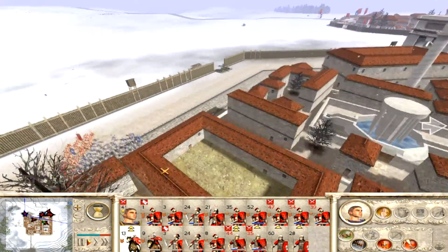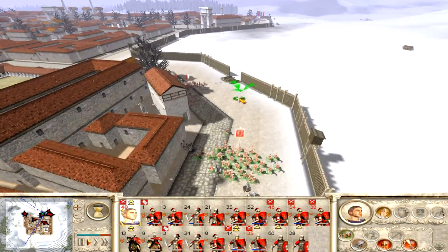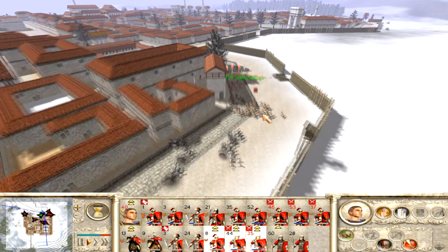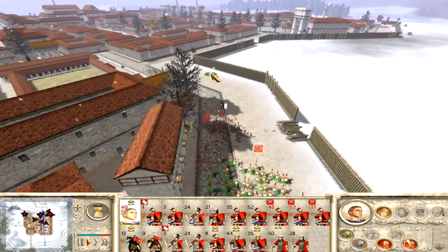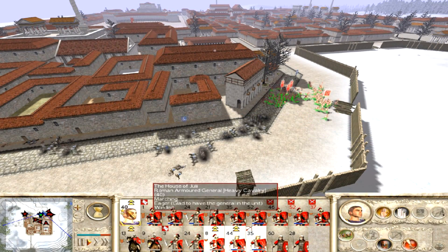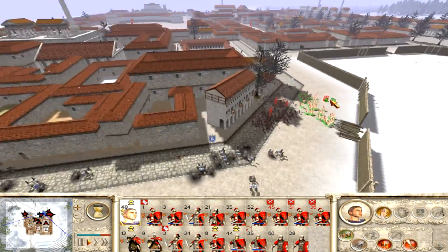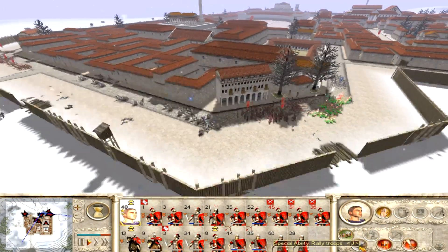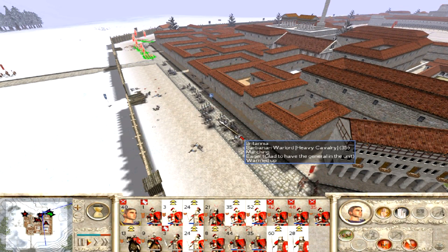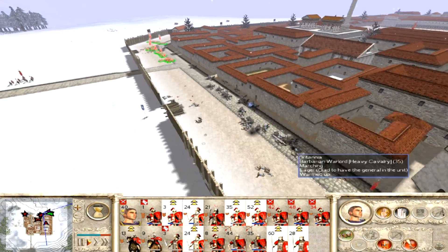My legionaries are currently engaged so they're going to get tied up. I need to get reinforcements over there quickly. So even though this unit of Equites only has about 13 guys in it, I'm going to pull them from the center and get them to go around and assist over there. The chariots rallied — actually I think they had a second unit of chariots. I didn't notice this in the battle but figured out what happened afterwards.